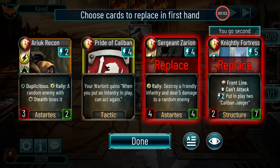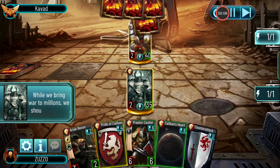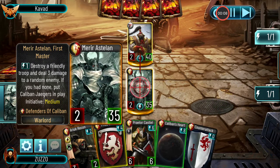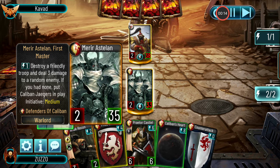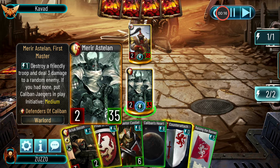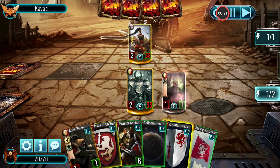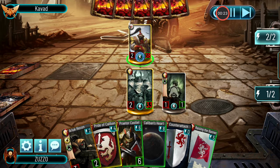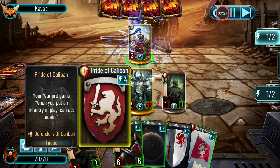Hello everyone, welcome to another video. This time I play one of the new warlords, Mere Castellan, which I found is pretty strong for his ability that summons a Jäger if you have no troops, or kills one to deal 3 damage to an enemy.